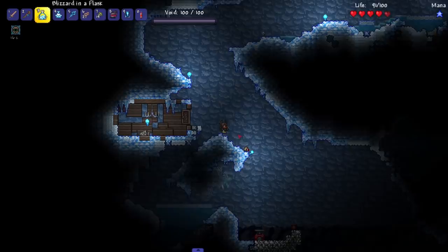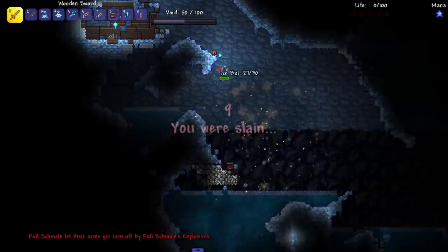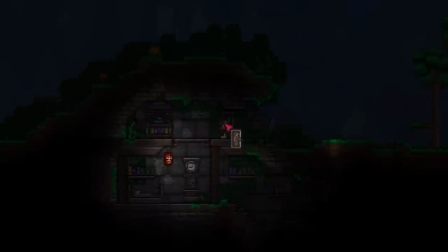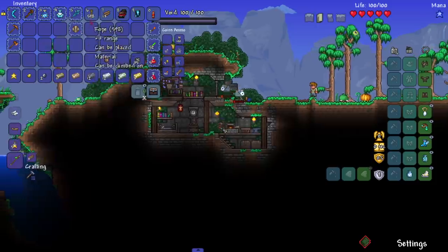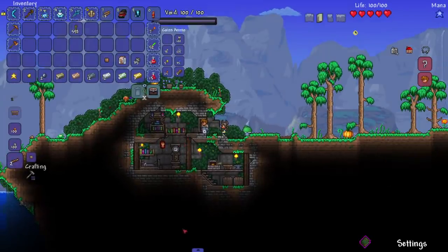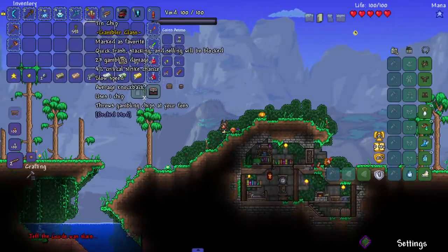For some reason I thought the detonator was on the right side — we'll blame that on the crawling. If I was walking normally I would have survived. Hey, at least I got a nice little home over here. Tin Chip — oh, gambling damage! Do I just throw gambling chips at my foes? I have to see it in action. Jeff, this is my house, get out of here!